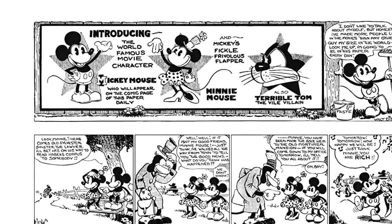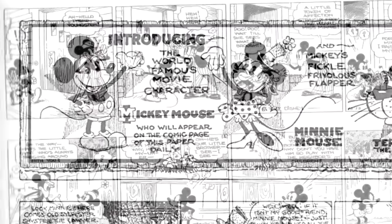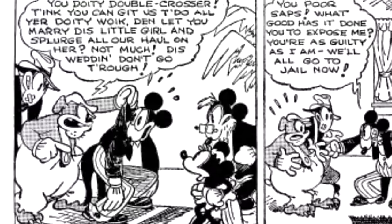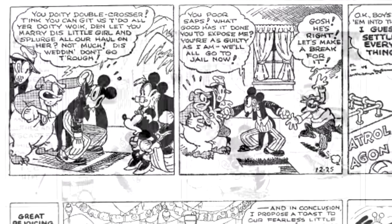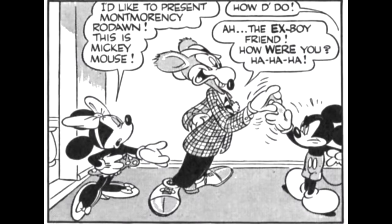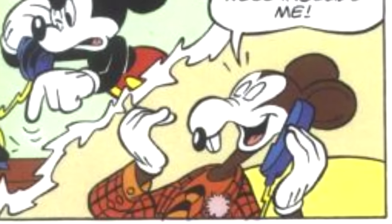Mortimer Mouse debuted in the Mickey Mouse comic strip series by Floyd Gottfriedson in October of 1930, during the Mr. Slicker and the Egg Roberts arc. To make a long story short, Minnie's father is in trouble and Mr. Slicker offers to help in return for his daughter's hand. In the end, it's revealed that it was all a trick and Slicker was behind it all. He became a regular in the strips, always trying to get the upper hand on Mickey and steal Minnie away from him. The Mr. Slicker moniker was later dropped, and he was called Mott Mercy Rodent, and finally Mortimer Rodent. While Pete was still his nemesis, Mortimer was that one jerk who always knew just what to do to get under his skin.